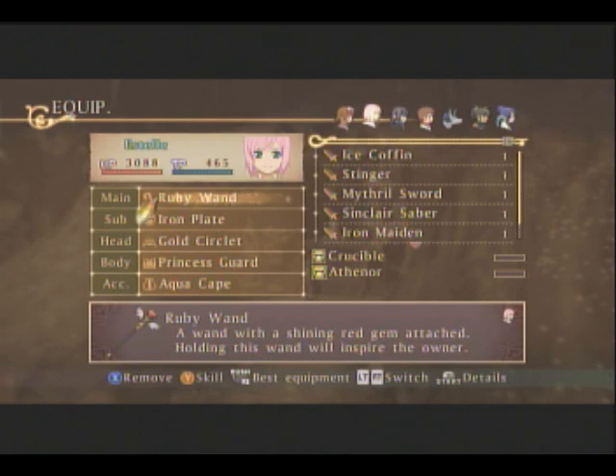Crucible and Ethanor. According to my list, Crucible turns Nurse into Nightingale. I'm sorry, I had this all written down so I could remember which altered art went where, because there's no way I'm going to memorize all this crap. Ethanor - okay, that's part of... wow, that's going to be hard to get.